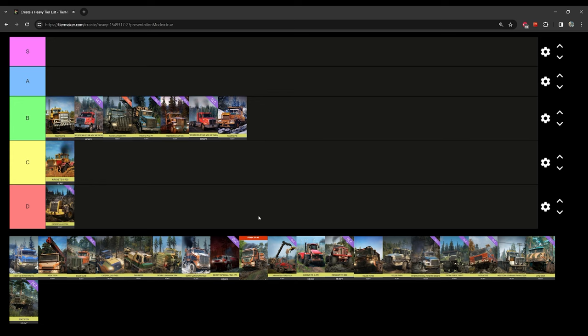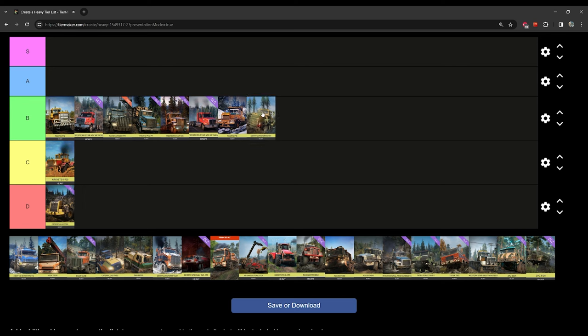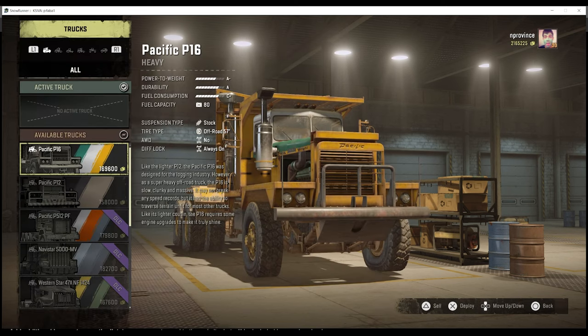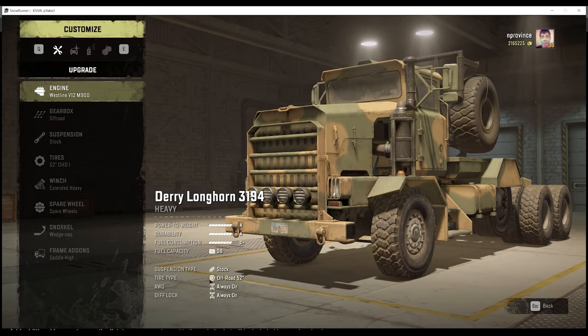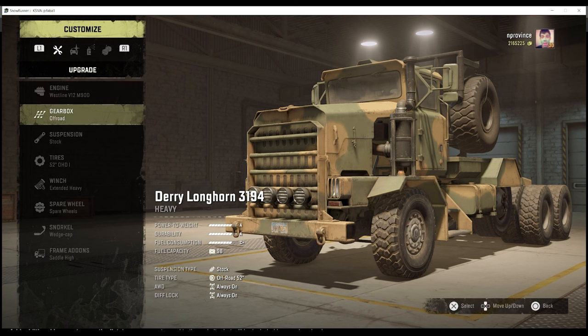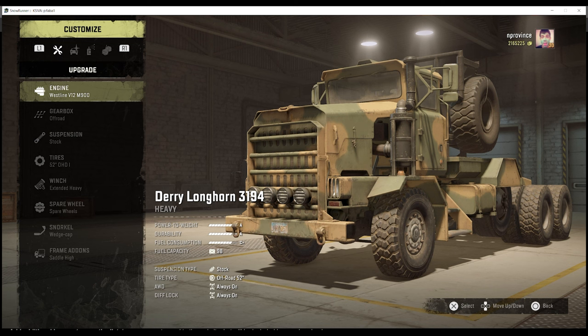Let's talk about a truck that had some issues and then got buffs: the Dairy 3194. Back in the day, I believe it only had always-on all-wheel drive. At some point — maybe after Season 1 or later — it got always-on diff lock as well, and since then its performance increased. Having always-on features generally increases performance across all phases of the game. However, this is another truck that struggles with power-to-weight — we actually did a pulling test video about downgrading tires for better performance.